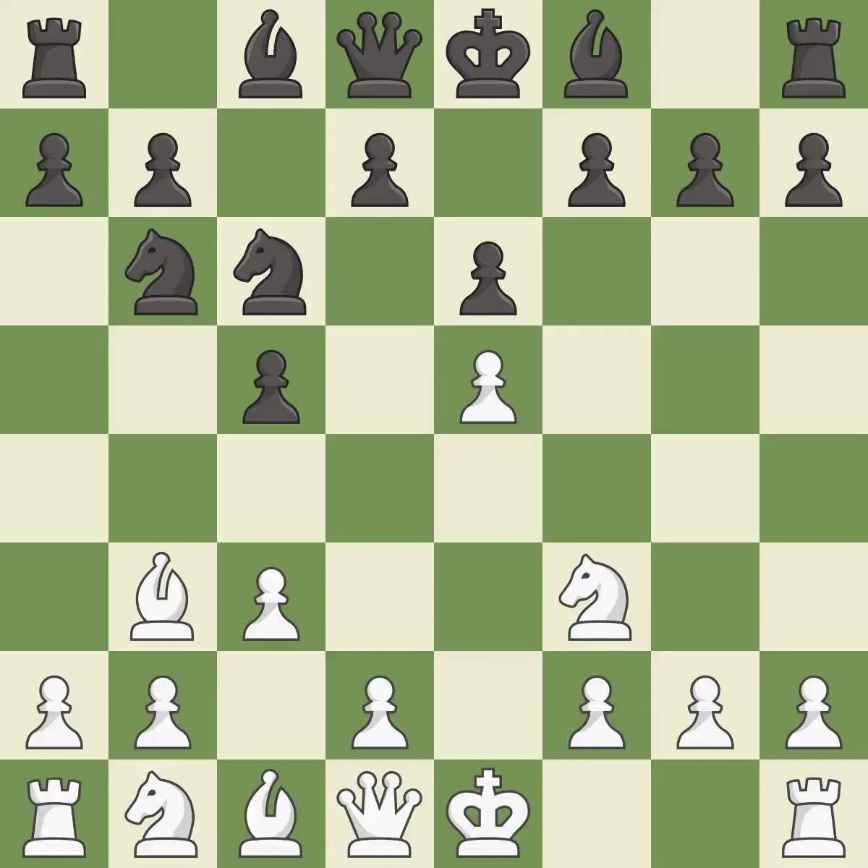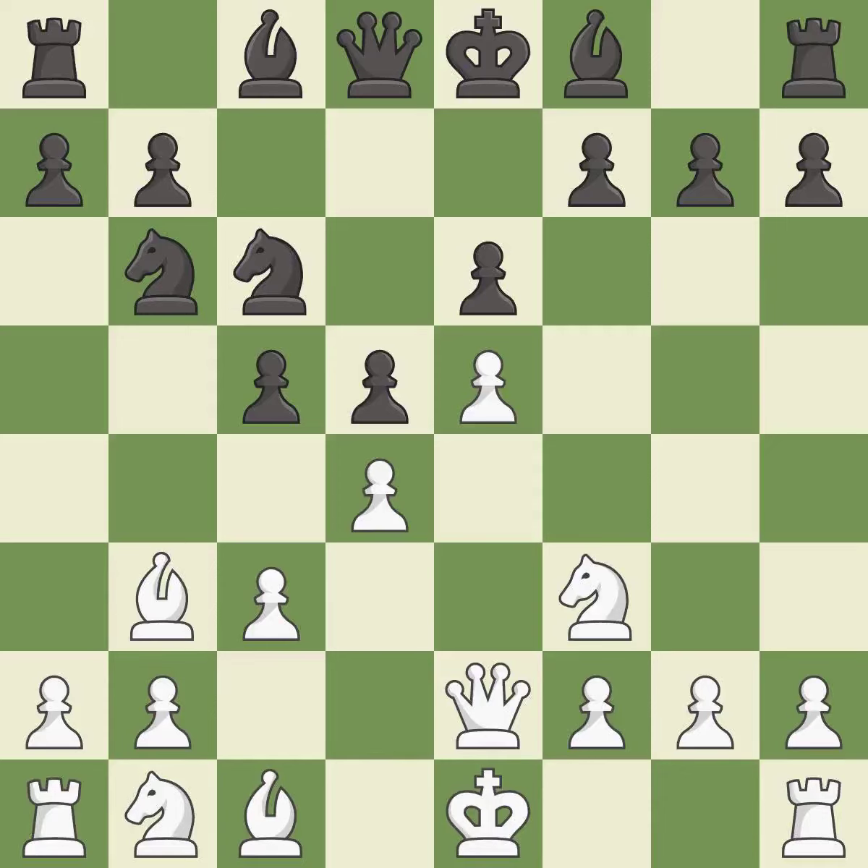This threatens to kick a bishop — it is good. This activates a queen by developing it off of its starting square — it is excellent. This prepares the bishop for development — it is excellent. This strikes at the center with a pawn, fighting for space — it is excellent. This develops a bishop off its starting square, getting it into the action — it is good.